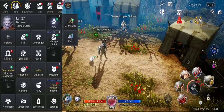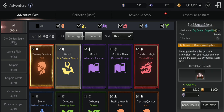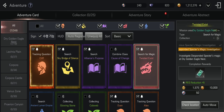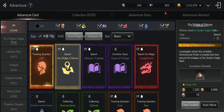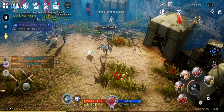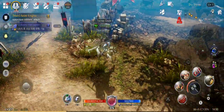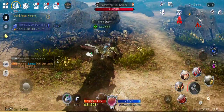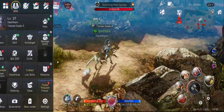Another way to power up and get experience is the Adventure system. Here you have different books or entries, and you can auto-move there or check the location. You gain experience, some extra stats, gold, and other stuff. This is another way the Adventure system can help you increase your power and level up.